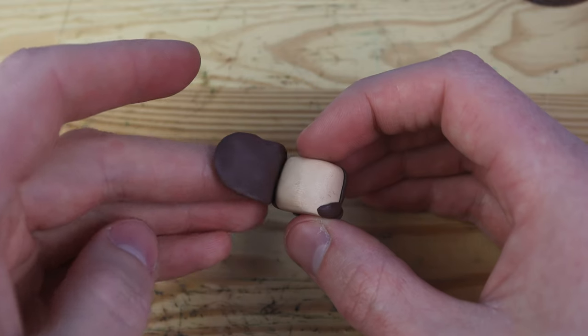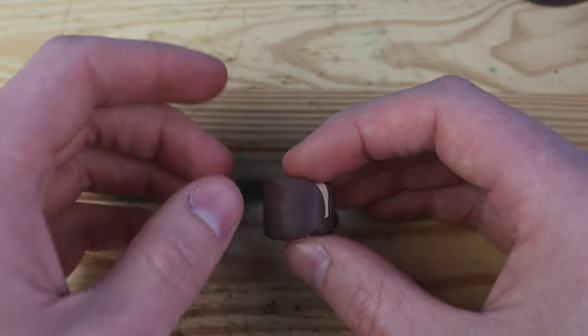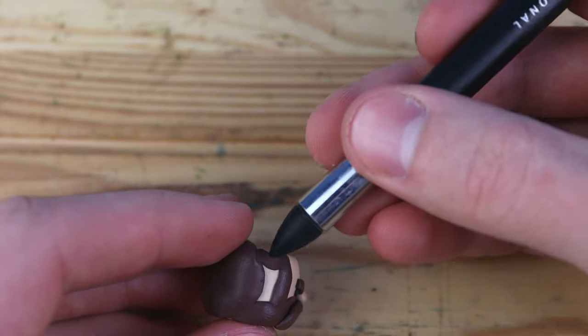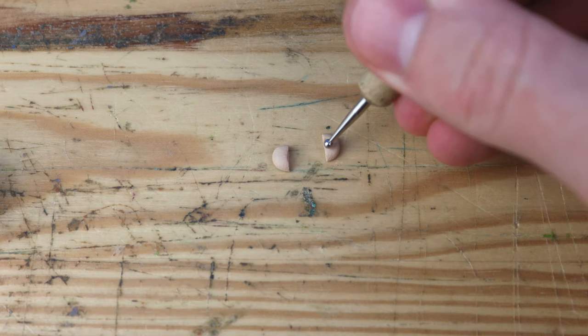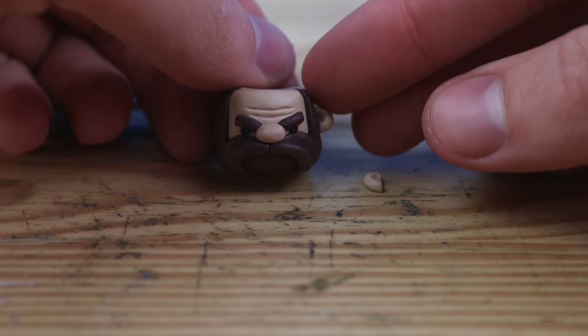Let's add some hair into the back of the head. We can add this little piece to connect the sideburns to the back of the head, and we don't actually have to worry about the top of the head since he'll be wearing a chef's hat. These are going to be some ears, so let's get those into place on our Angry Chef.